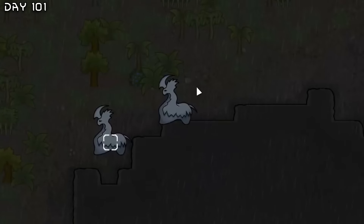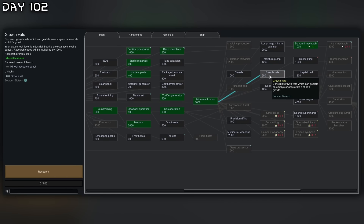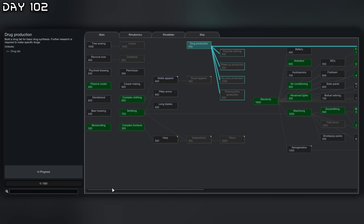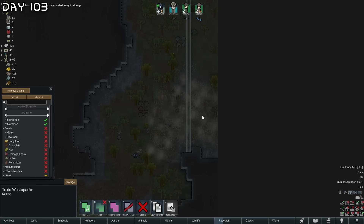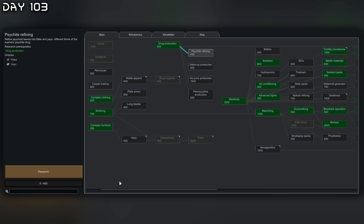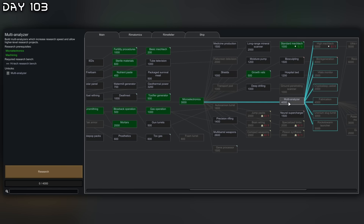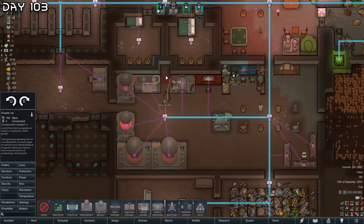Rare thrombos — maybe I should take care of this. Fertility procedures — I'm going to go for growth vats naturally. I probably want to get yayo now, some drug production. Waste pack infestation — yep, that is way too much. We'll get into psychiatry finding, and afterwards maybe shields or multi analyzer straight away. But we're also going to plan out these growth vats, so maybe grow two kids at once.